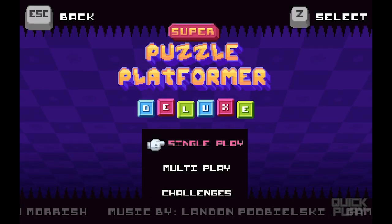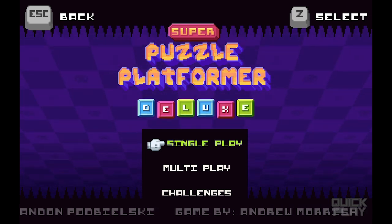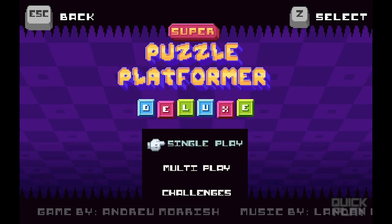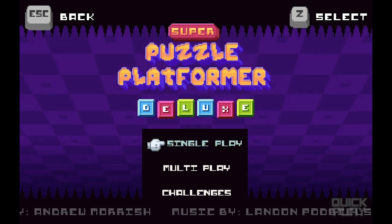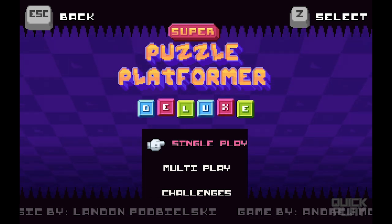What's up guys? Zach Scott here doing a quick play of Super Puzzle Platformer Deluxe. I just got this on Steam on sale. It's developed by Andrew Morish and published by Adult Swim Games. It's basically a puzzle game and a platformer game — it's indie, it's casual. I'm grabbing this from the sidebar of the Steam store page right now.